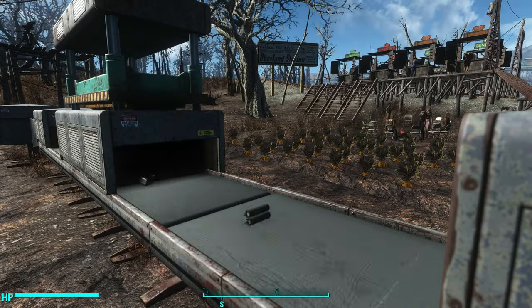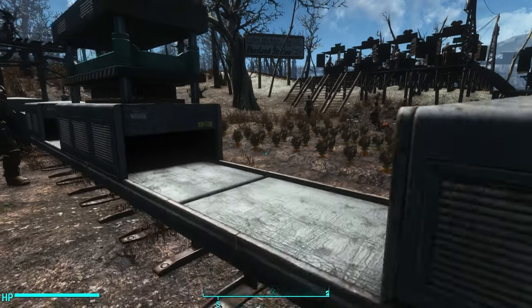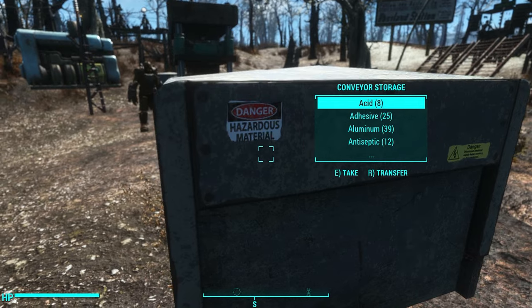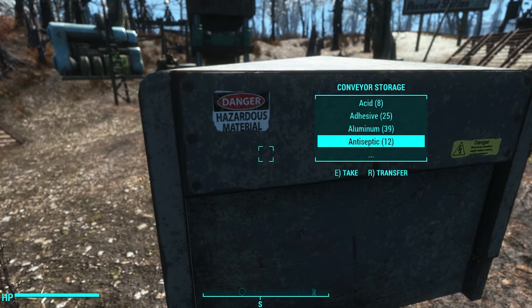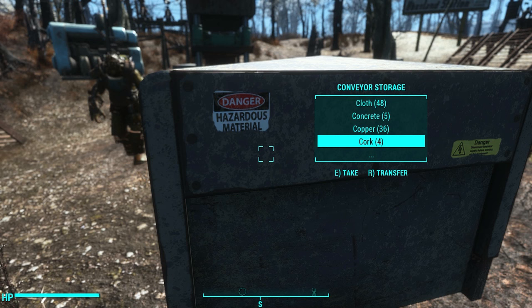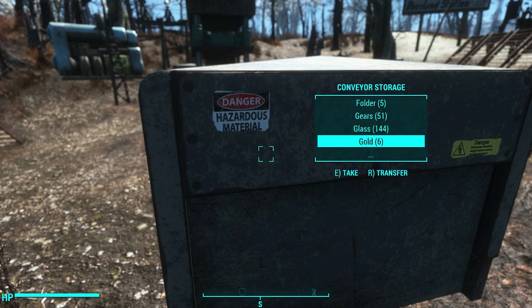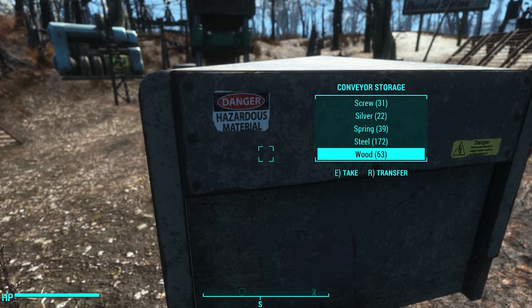This took a long time, but it's done. Let's check the hopper and see everything we got: 8 acid, 25 adhesive, 39 aluminum, 12 antiseptic, 6 asbestos, 4 ballistic fiber, 17 bone, 48 ceramic, 27 circuitry, 48 cloth, 5 concrete, 36 copper, 4 cork, 12 crystal, 2 fiber optics, 10 fiberglass, 51 gears, 144 glass, 6 gold, 1 lead, 1 leather, 8 nuclear material, 12 oil, 37 plastic, 13 rubber, 31 screws, 22 silver, 39 springs, 172 steel, and 63 wood.